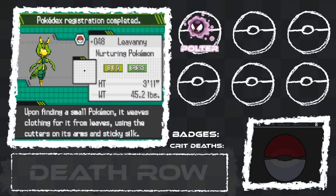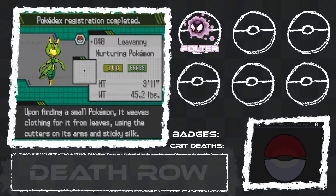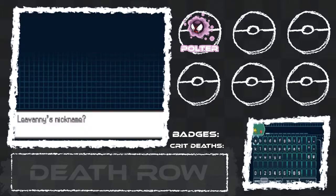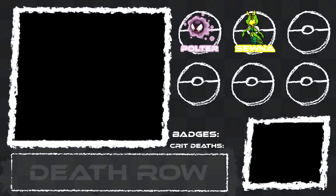Levani, the nurturing Pokemon. Upon finding a small Pokemon, it weeds clothing for it from leaves using the cutters on its arms and sticky silk. And it's a girl. Let's think of a cool name for you. Her name is going to be Sona — like Sewing, because it makes clothes. I thought that was kind of fitting.